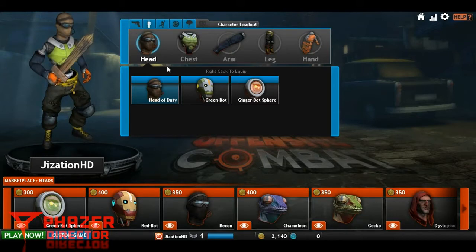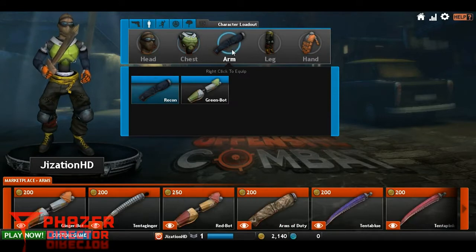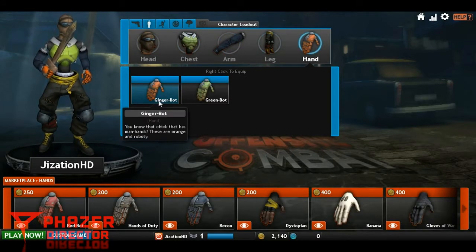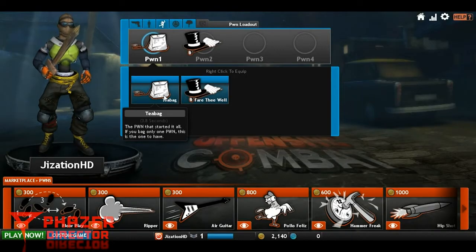Then you have the character creation — my guy is just mismatched. He has a Head of Duty head, a green bot recon body, a Dystopia piece, and ginger bot hands. What is cooler than ginger hands? Seriously, it's the coolest thing ever.